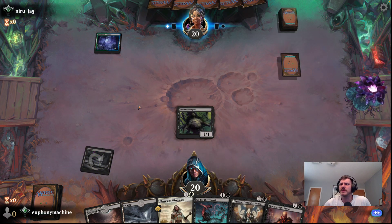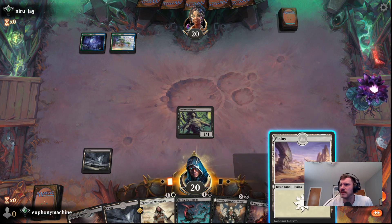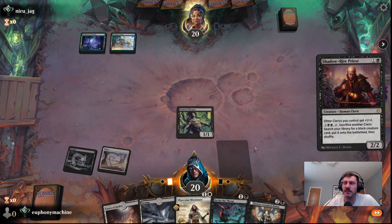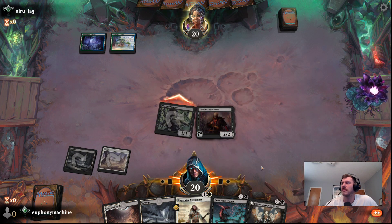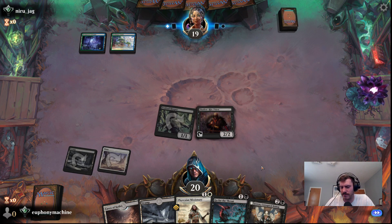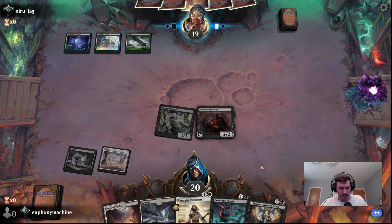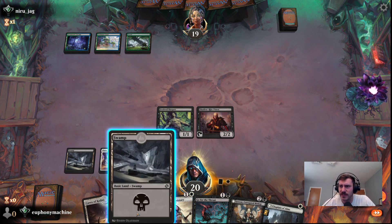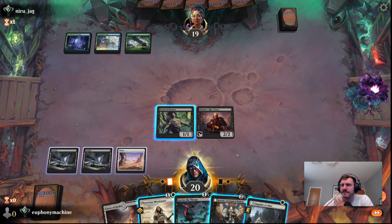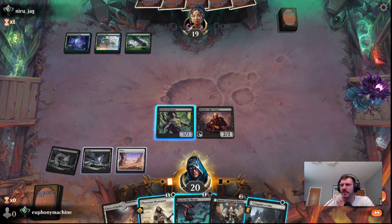Since we have the Missionary, maybe I'll run out the Priest. Yeah, let's do it. Evolved Sleeper isn't a cleric yet, so he's not going to get the boost. Let's see how they handle the Priest — some people don't even really pay attention to it, because either they just don't care about it or they don't know what it is. I guess we'll get Jaren out and just keep rolling. Or let's activate this, and then maybe we'll hold up Go for the Throat.